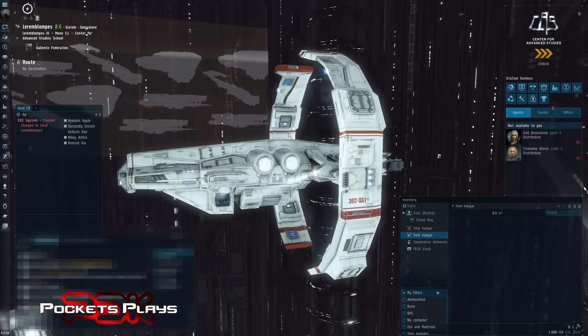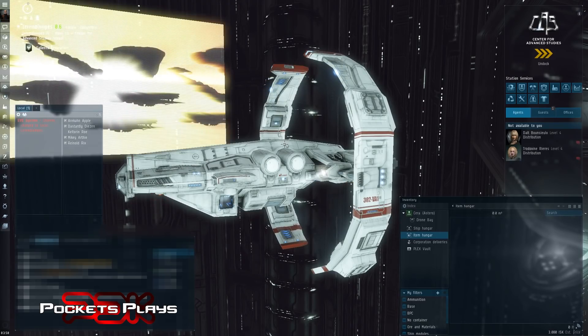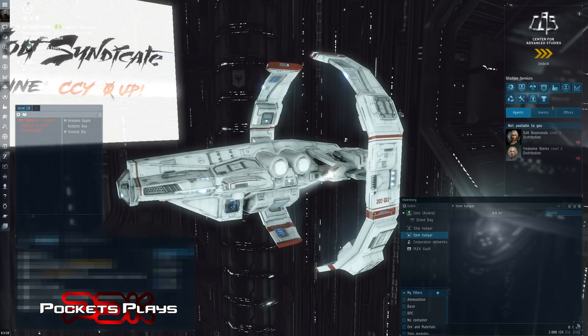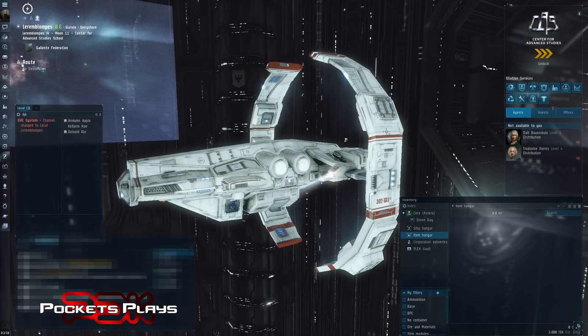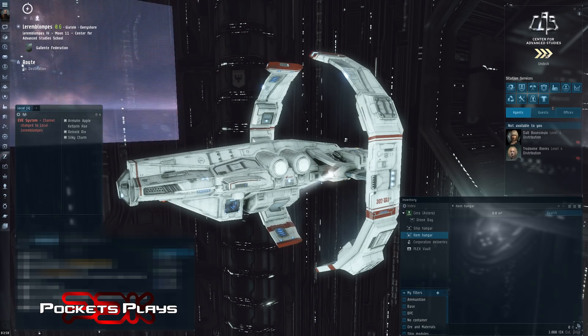Normally when I do this I do it in nullsec, maybe every so often in a wormhole, but it's been almost a year since I've done any sort of scanning, hacking relic sites and data sites. So I figured I would start in highsec where I have a few minutes to explain what's going on as we do it.